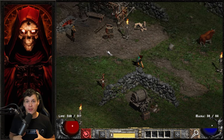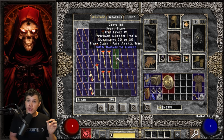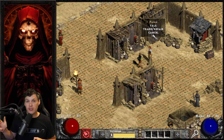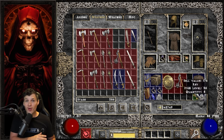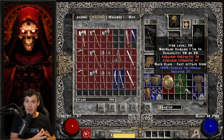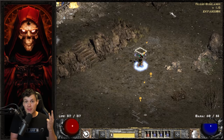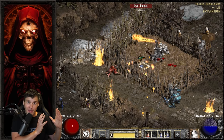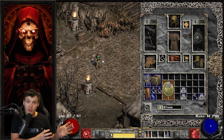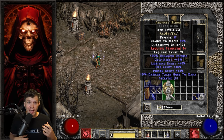A lot of the bases required for these runewords can easily be shopped from vendors in Act 1 or Act 2. Two open socket body armors and two open socket weapons you can get from Charsi. Two open socket staves you can shop from Akara. In Act 2, you can find three open socket shields and three open socket maces from Fara. The reason I mention the three open socket shield is that when you complete quest two in Act 5, you get three runes to make the runeword Ancient's Pledge — a very powerful shield early on — so getting that base ahead of time in Act 2 Normal saves you a lot of time.